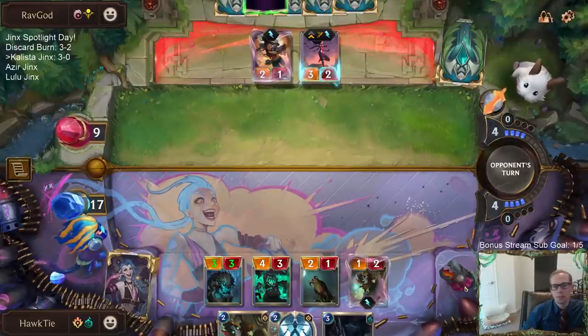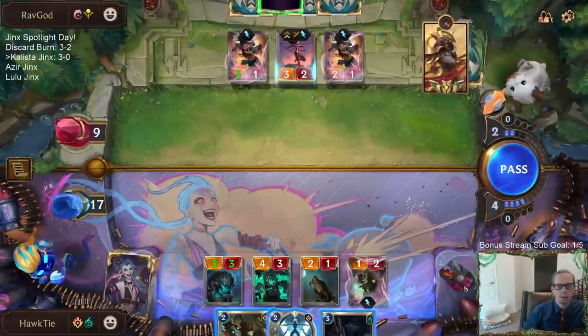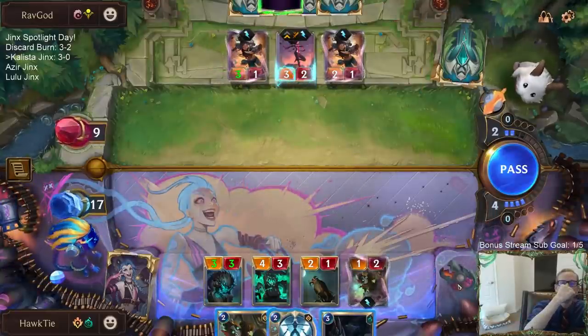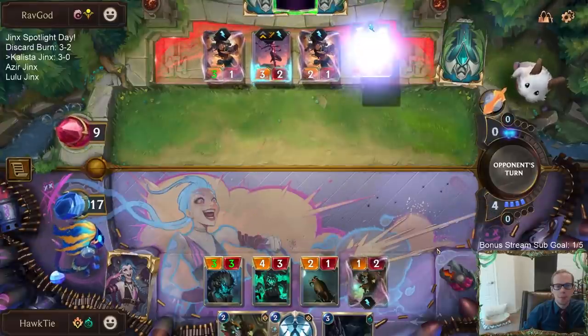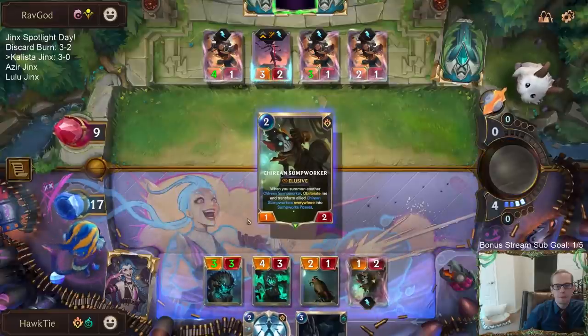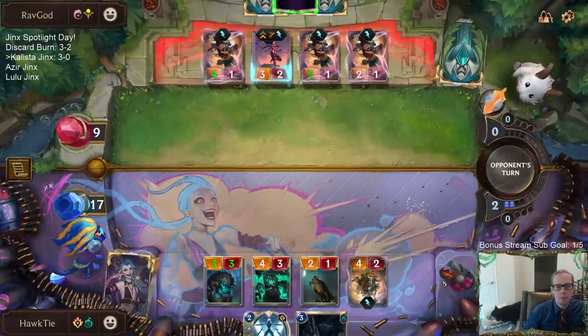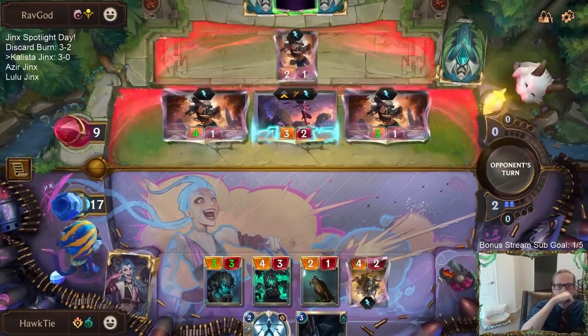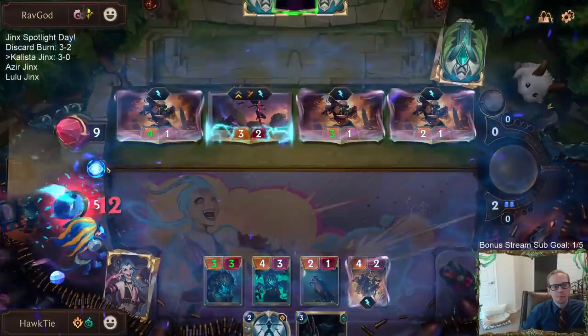Doom Beast. Doom Beast - you guys can kill. This patch is going to be pretty big. Triple Green Glade - BANG! This is twelve damage. We're down to five.